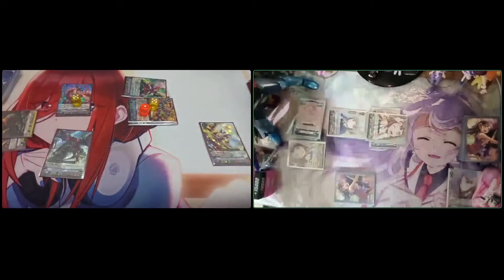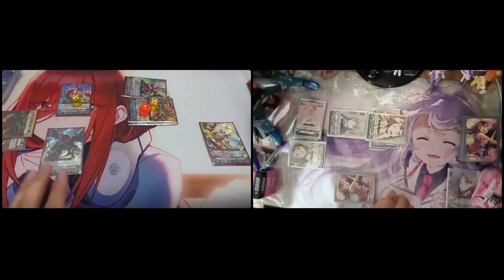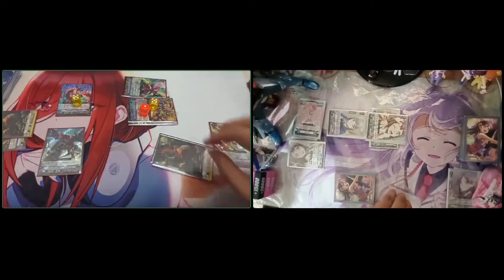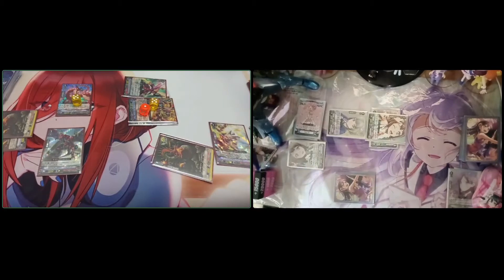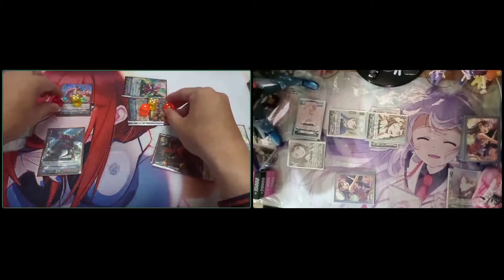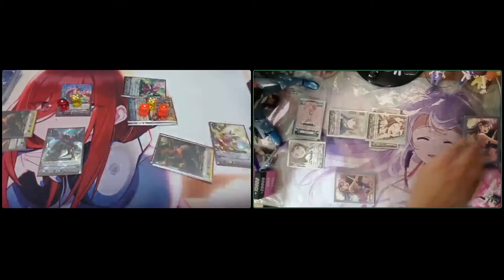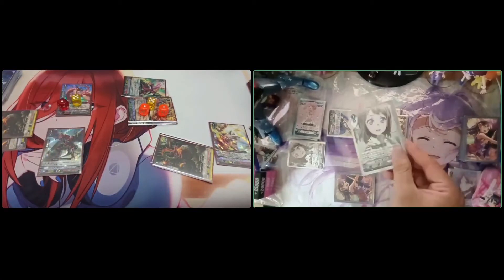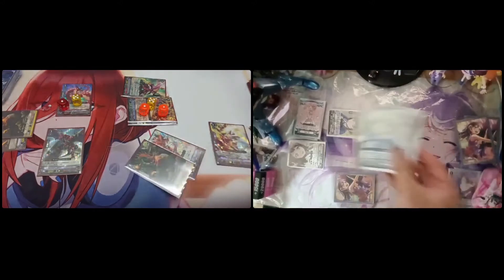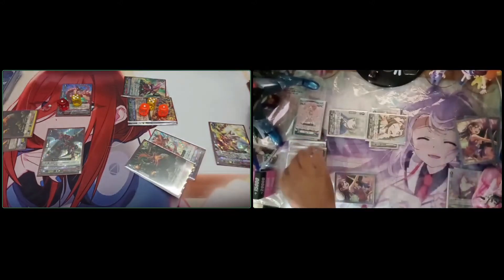The In-World skill: 8k, two crits to the vanguard. In-World skill plus 5k. Twin drive. First check: no trigger. Second check: critical trigger. I give power to the vanguard but critical to Ignerode, so two damage. Second check hit one, no trigger. Second check hit one, no trigger.